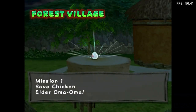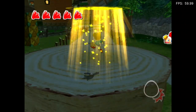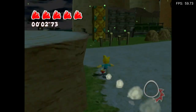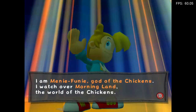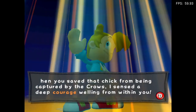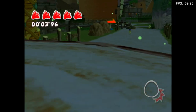The title screen was full speed, so fingers crossed the actual game is. It may stutter while loading, but we'll see. Mission 1: save chicken elder. It seems fine. Certain letters are just not showing up — I don't know if that's a BIOS issue.